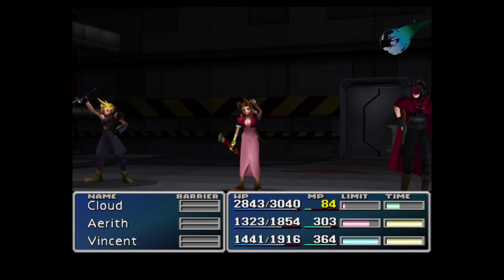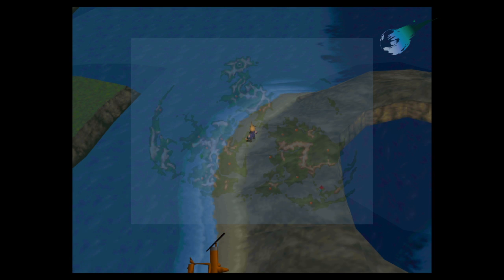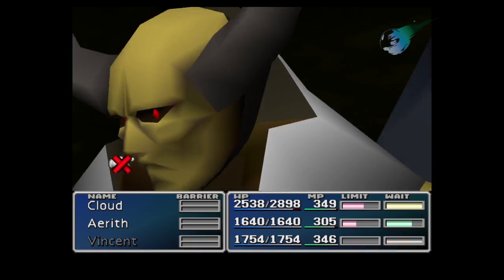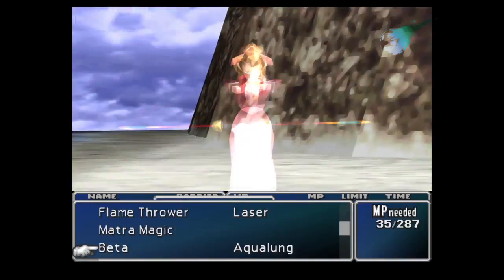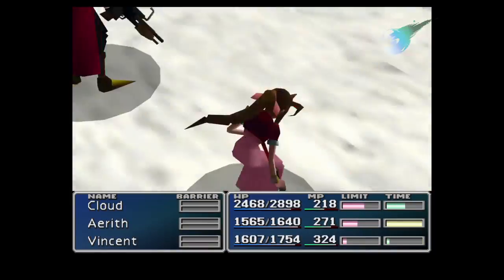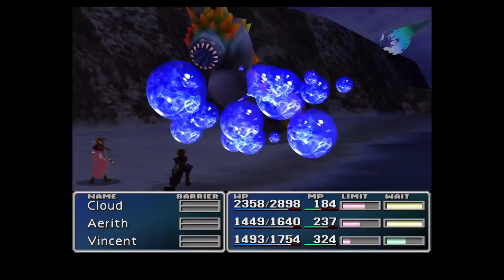Another place you could try farming is the Sea Worms, which you can fight on the beaches surrounding Mideel. You can get to these as soon as you get the Tiny Bronco. You'll get 200 AP for each fight, and it's the only enemy you'll encounter there. It also gives you 5,000 gil each time, which is pretty decent at this point in the game. If you're purely grinding for AP though, I'd stick to the Junon area, as the Sea Worms have a lot of HP so it'll take a while to defeat them.